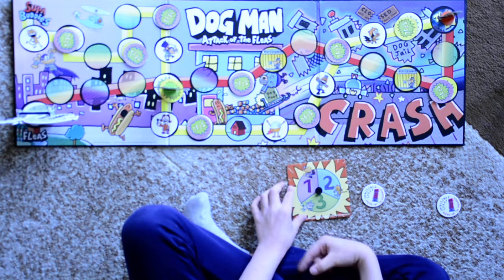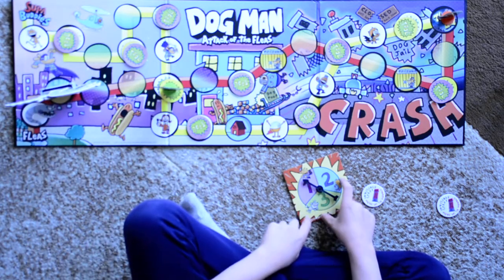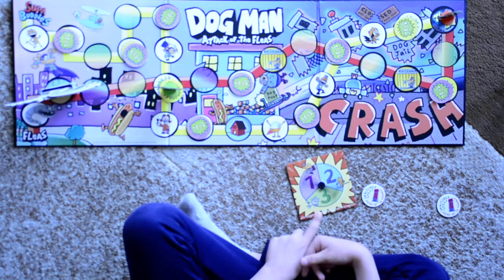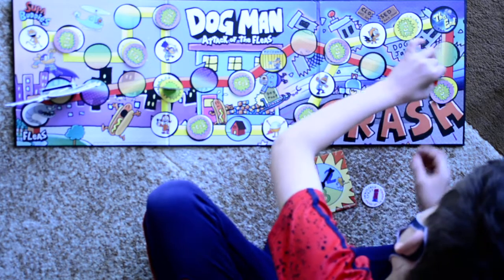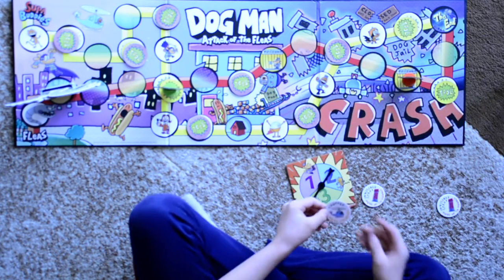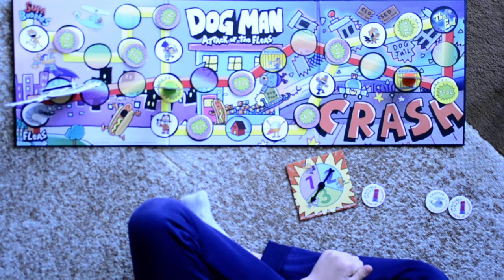Now it's the Robobrontosaurus's turn. He spins a one. Cat Kid's turn — he spins a three, gets a chopper, and can move anywhere on the game board.